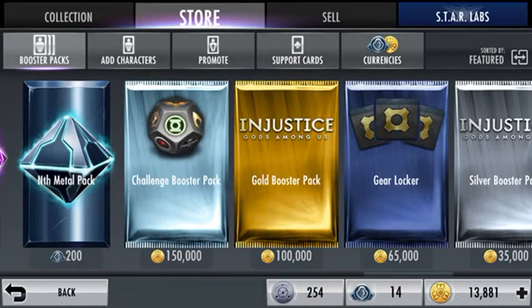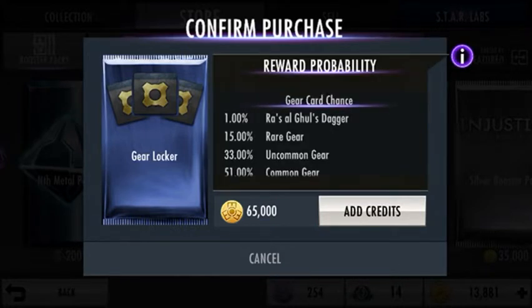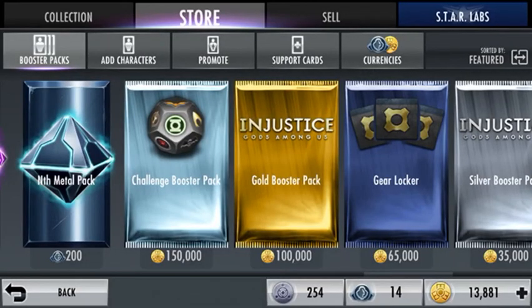Packs I don't recommend buying: never buy the gear locker. Just never buy it - it's a waste of money. The chances of you getting Ra's al Ghul's dagger is one percent. Injustice doesn't use the stack method where, like in a lottery, you do something 70 times and haven't won anything and it gives you it eventually. It does not do that. It is literally random, I swear to you. So do not buy the gear locker.